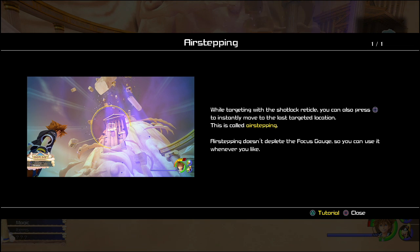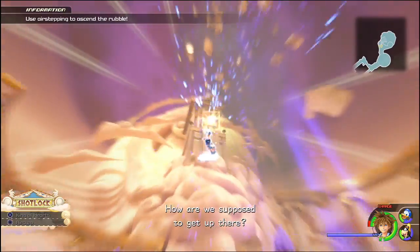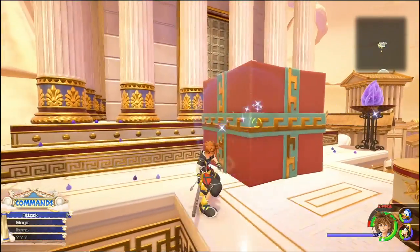Here's the brief information on air stepping: essentially you target things using the trigger buttons and then you press square on the PS4, and it takes you up. However, there's nowhere that you can go from there and there's this huge presence in the way.